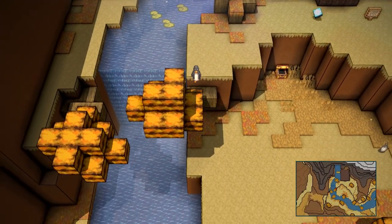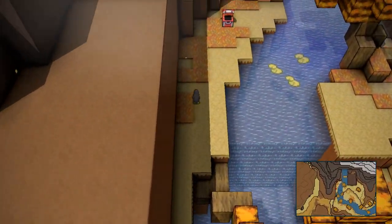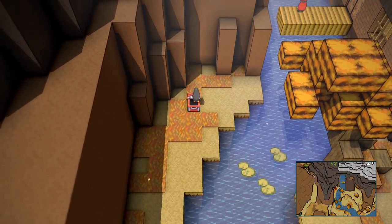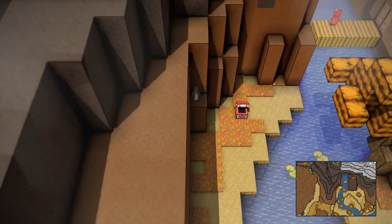This is the fish hatchery. Now we're gonna come over here. Do another little jump — this jump is a little tricky. We're gonna jump on this chest, and now we're gonna jump over here. Gotta time it just right — there we go.